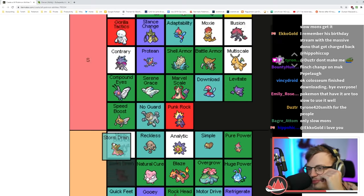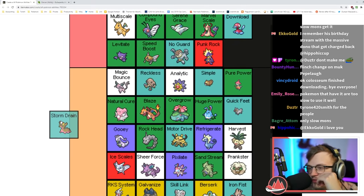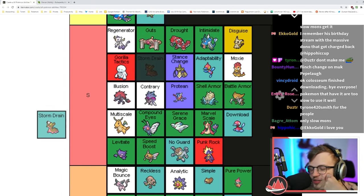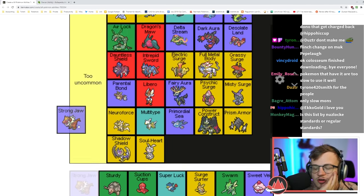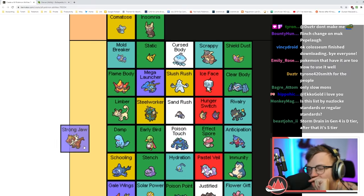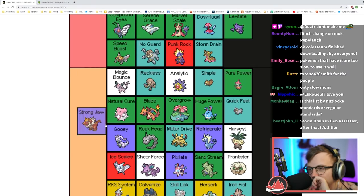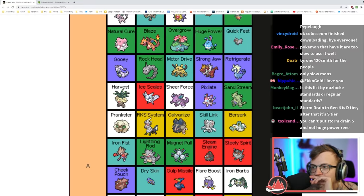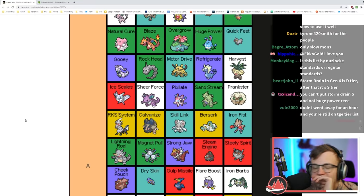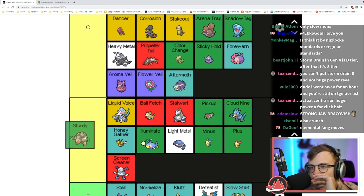Storm Drain is really good from Gen 5 onwards when it actually gives you a Water type immunity on Pokémon that really benefit from it. I think it's actually the second best immunity ability and I'll give it S tier. Strong Jaw increases power on fang moves — it's a nice easy power increase.